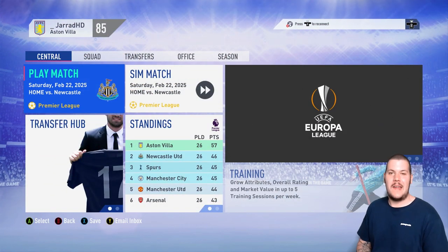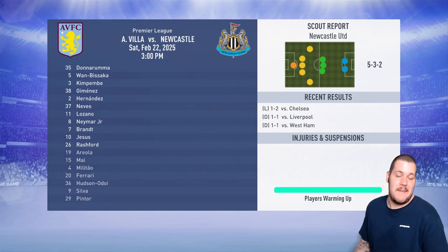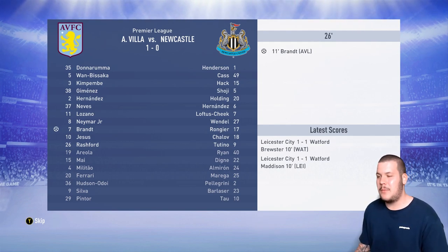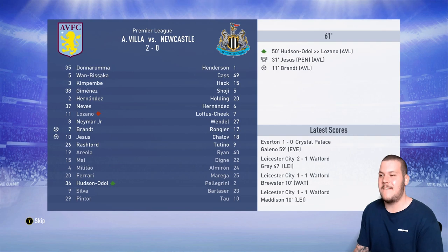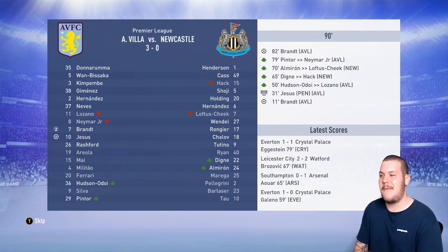12 games to go in the Premier League, 11 points clear. We have a big game here against Newcastle. We take the lead through Brandt — he's had an incredible season, arguably player of the season. But Jesus makes it 2-0, which is fantastic. We are steamrolling Newcastle. Our side is just unfair how good it is. With 25 minutes to go, Dinier and Almiron come on for them — if it stays like this I'm happy. Brandt picks himself up a brace and that's 3-0 over Newcastle.